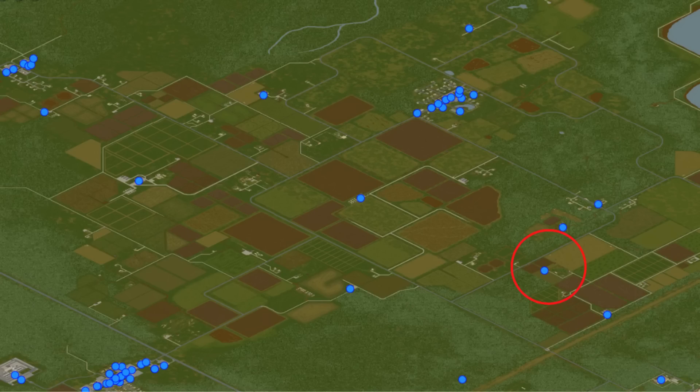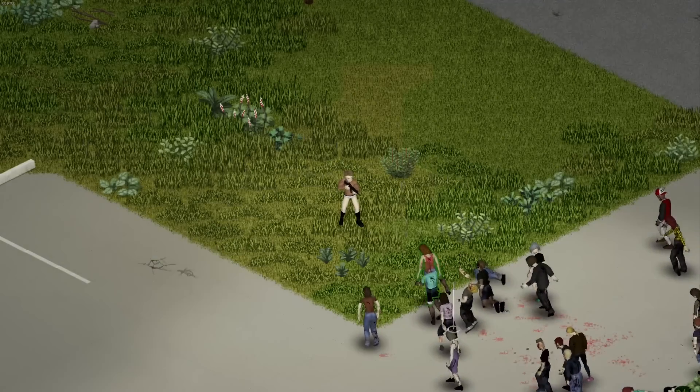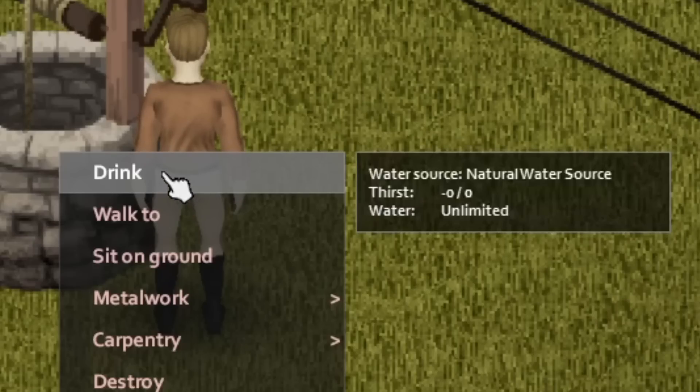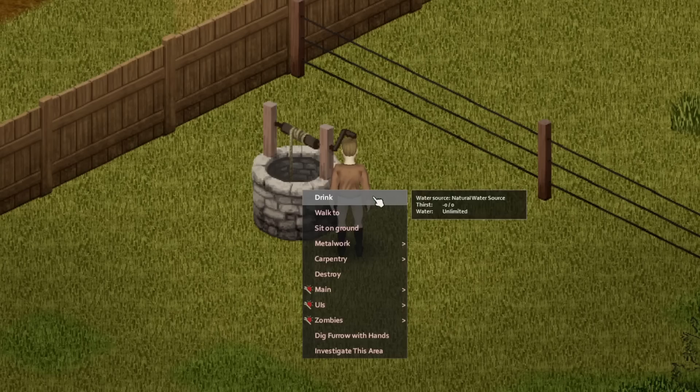Lastly, I want to talk about this area down at the very edge of Doe Valley which could make for a great base for one reason: it has a well, and if you don't know, wells have an unlimited amount of water. So if you live here, you'll never go thirsty again.